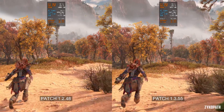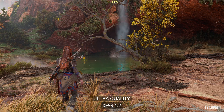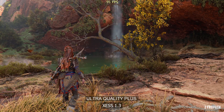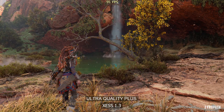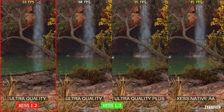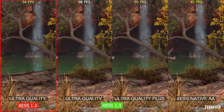Moving on to the new XeSS version: previously XeSS 1.2 on ultra quality suffered from horrendous visual artifacts, but with version 1.3 those are entirely gone. However, the new version is noticeably softer no matter what quality option is chosen. A slightly softer presentation is much more acceptable than obvious visual artifacts that are always present.